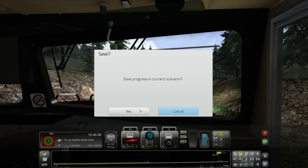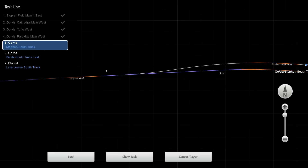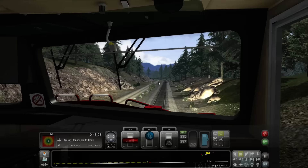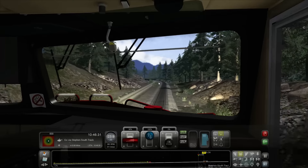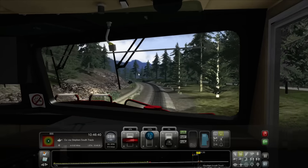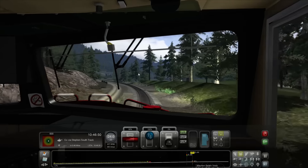Let's save right here as we're getting to this section. I don't think we need to do any switching. Go via Stephen South Track — yep, we're on the right track. There it is, 0.62 miles up there. Just under three-quarters of a mile. That must be a service road — where railway workers go along the track to do maintenance and whatnot.